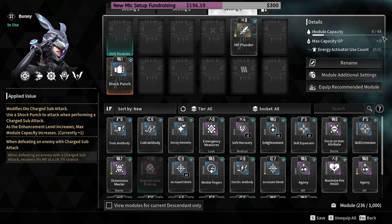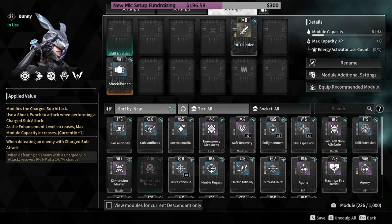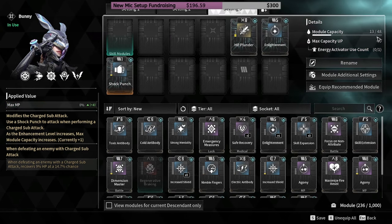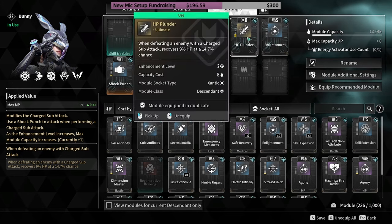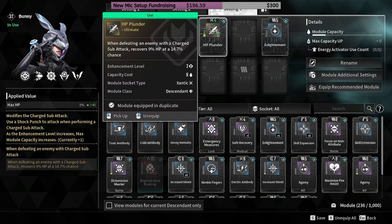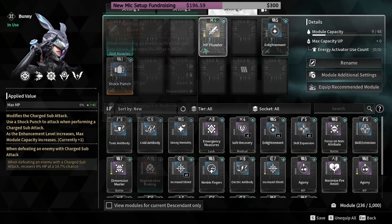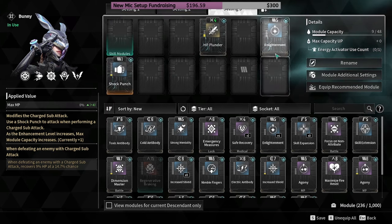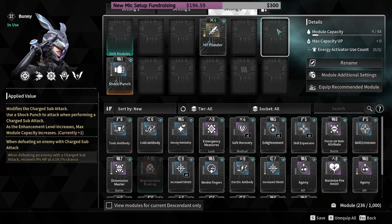You can only use a sum total of 48 capacity points, so all the modules you equip add up. Be very careful about what you put where. A high-cost module would be best placed in a matching symbol slot. To remove a module, just right-click it.